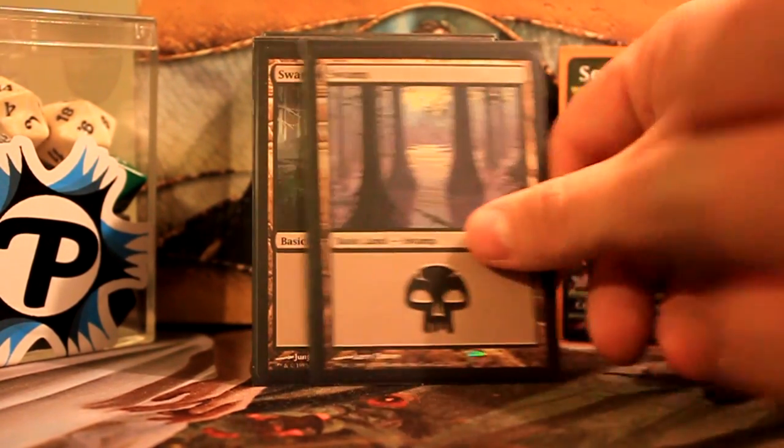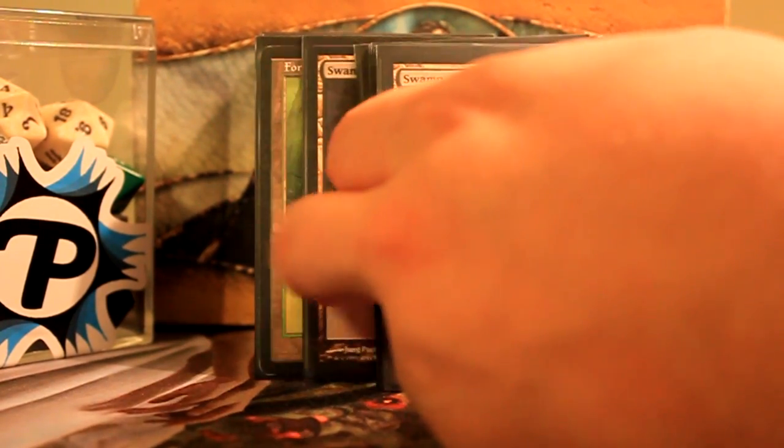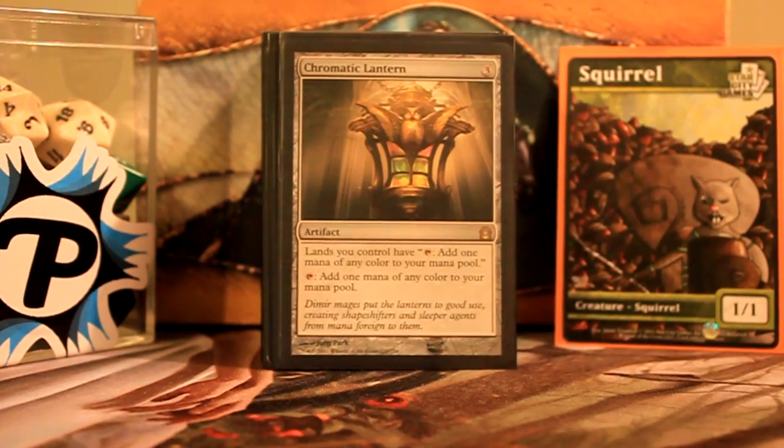Basic lands: I run nine Swamps, because if I draw a basic I usually want it to be a Swamp. Four Forests and four Islands. That's all the lands.